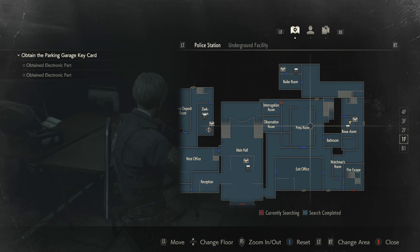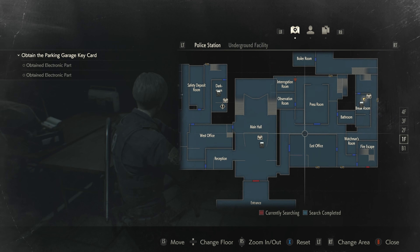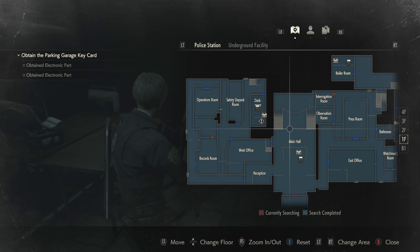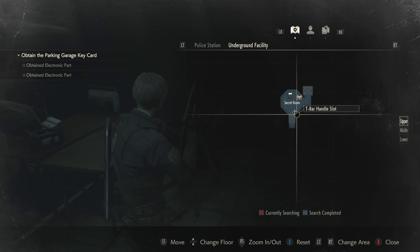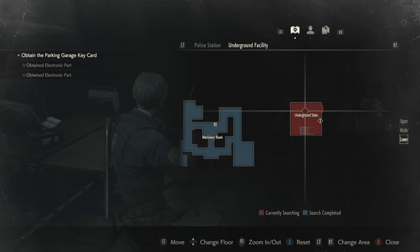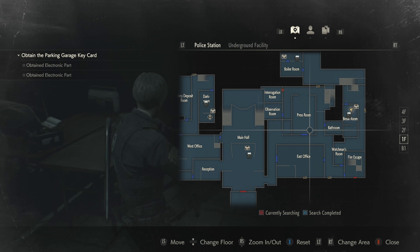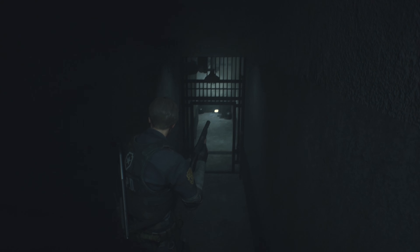I guess we should just make our way. There should be a way to get there though, shouldn't there? But we can't walk through here. Look there's a T-bar handle slot — that's kind of annoying me. I don't see how we're supposed to get back to pick that up. For now I think we have to just go down here.